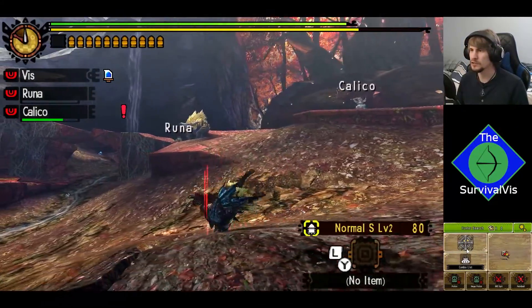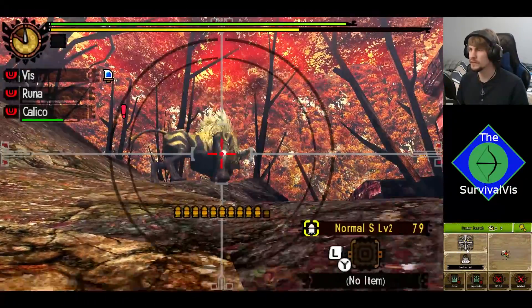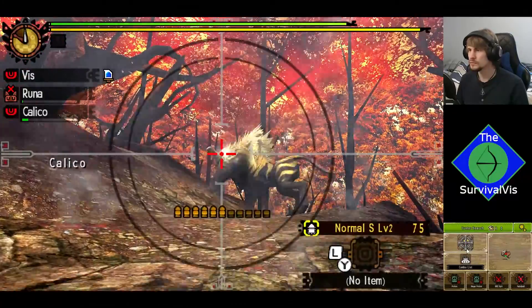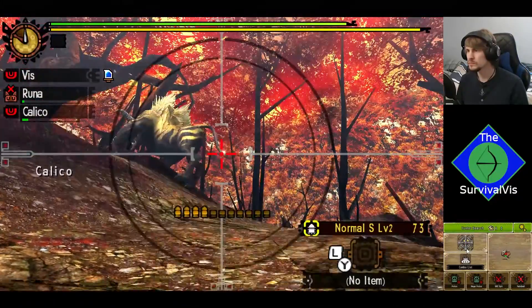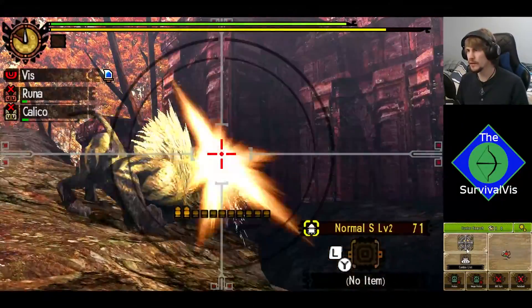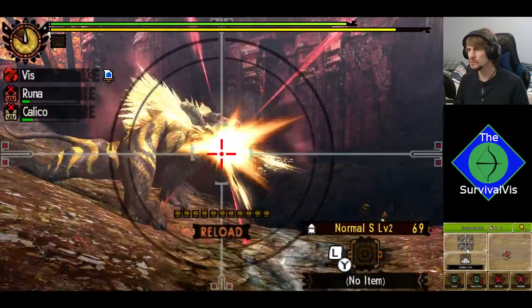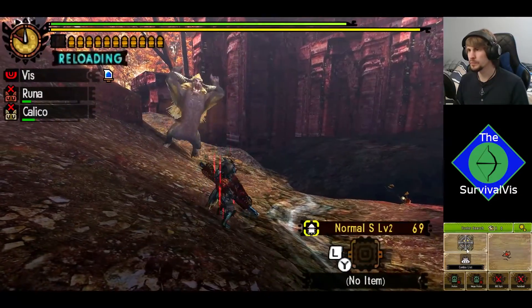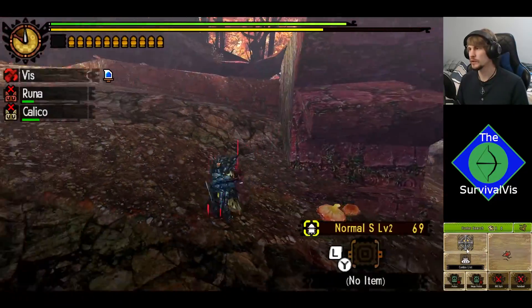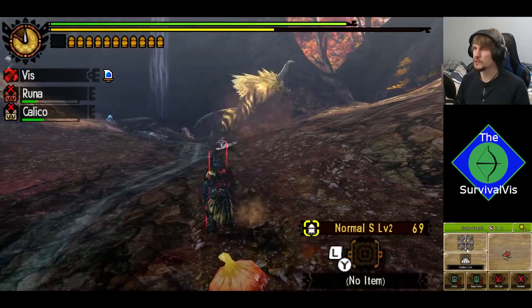He doesn't have the multiple pinball attack like Generations Ultimate gives him, at least I don't think yet. He's definitely got a bit more speed on him than a regular Rajang does. That was close. I do not like losing vision of him, so I don't know what he's up to.